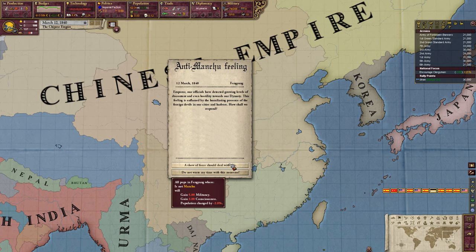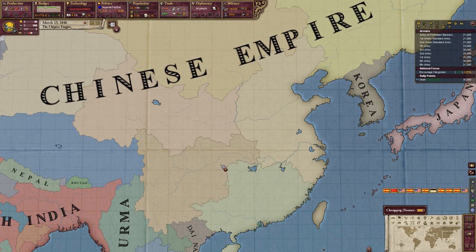Anti-Manchu feelings among non-Manchu pops. Let's get rid of the foreign devils. Now we're going to take a little break here. We'll keep pushing towards getting that first westernization point and then we can really jump start our research with some befriending — and in this era there's only one kind of befriending one does. See you soon.